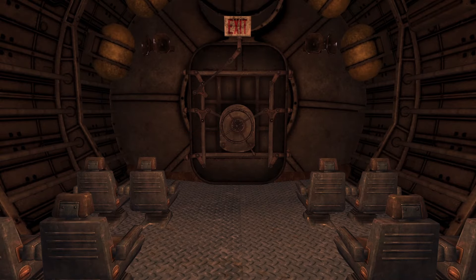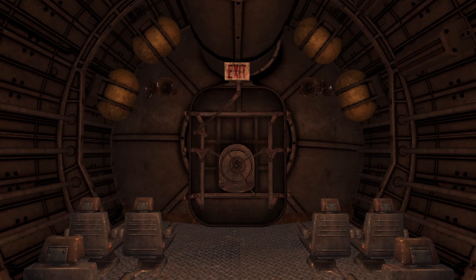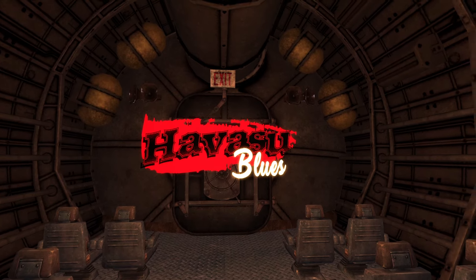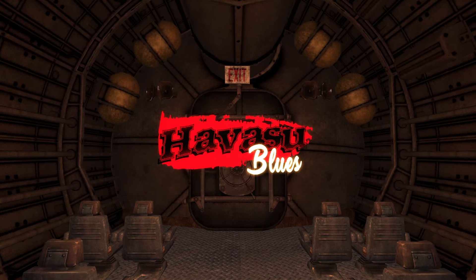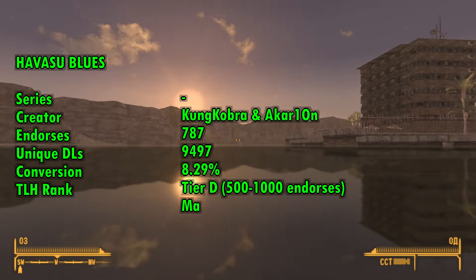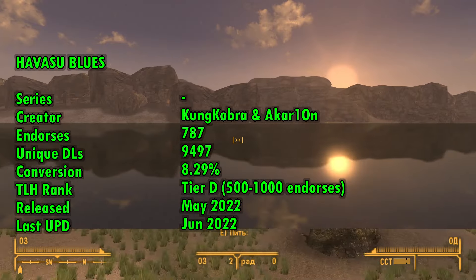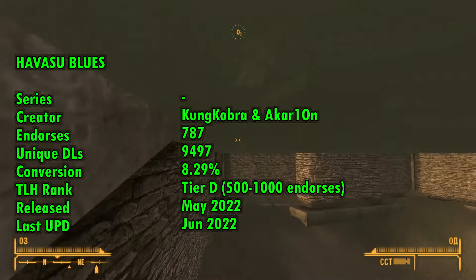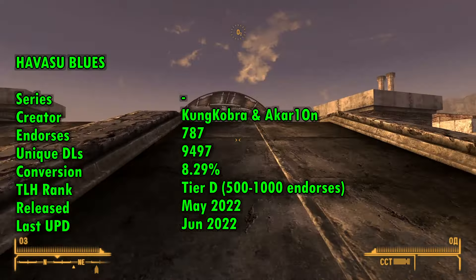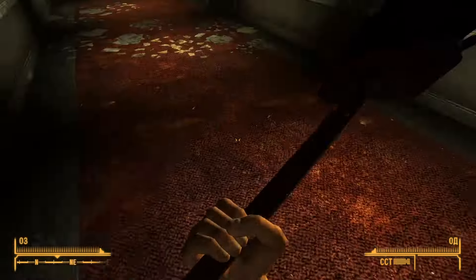As we soar through the sky, let me provide some basic information about the mod. Havasu Blues was crafted by the talented modders Kuncobra and Akaryon. It's quite fresh — it was released just a year ago. Of course in 2023 it's not easy for Fallout New Vegas mods to capture everyone's attention, unless there are total conversions. Nevertheless, this mod managed to break into Tier D within a year and achieved an impressive conversion rate of around 7.5%.